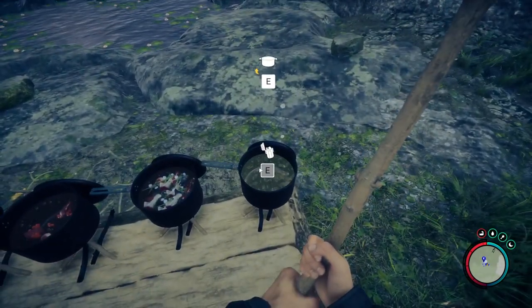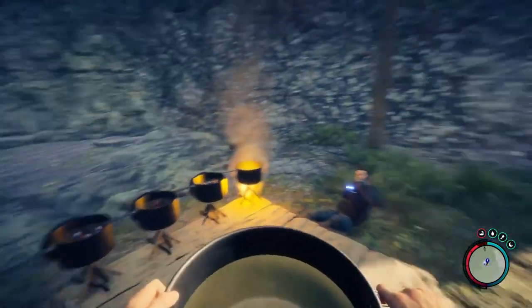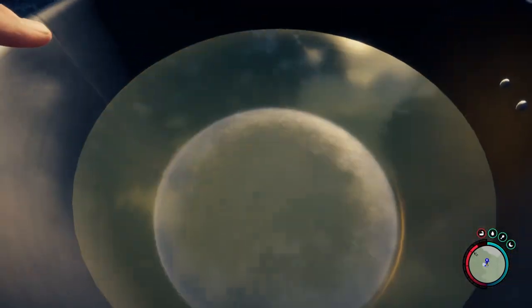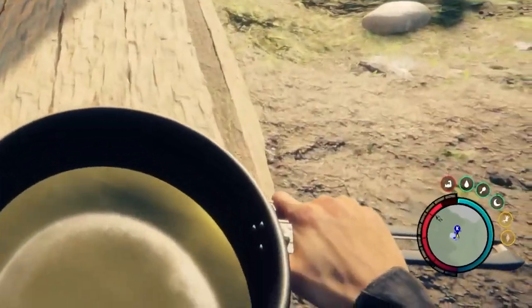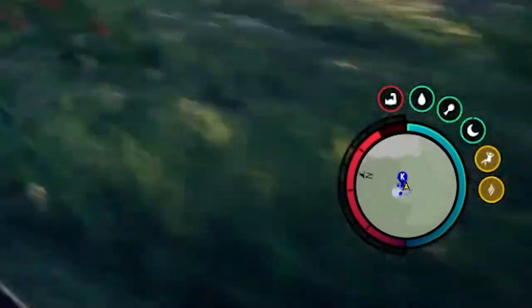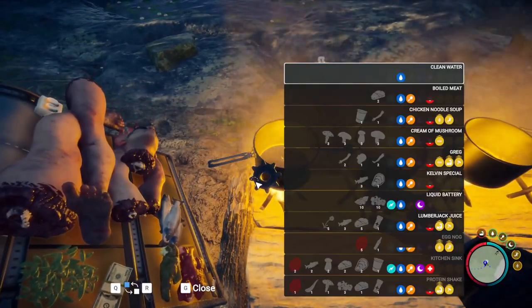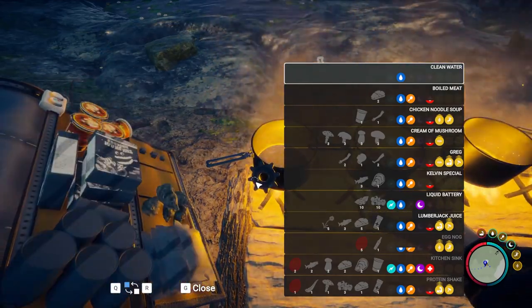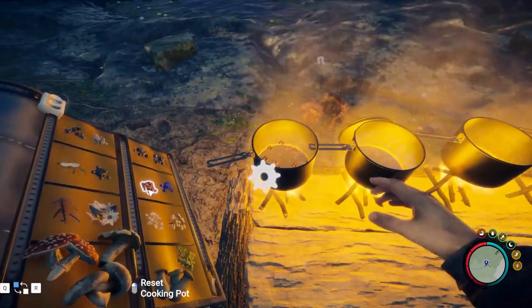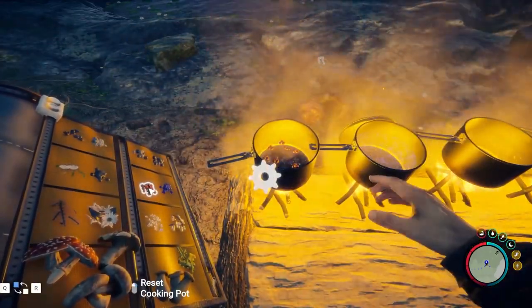So let's talk about the first one: eggnog. It is usually made around winter because it gives you a temperature buff. So if you are really cold and you don't have a fire nearby, just drink eggnog — it helps you maintain your temperature. The second one is liquid battery. It is some kind of energy drink. It gives you a super boost to your sleep and regenerates your stamina faster.